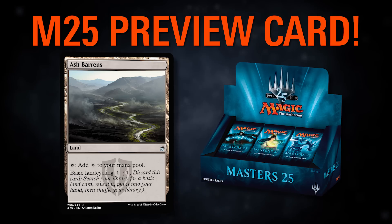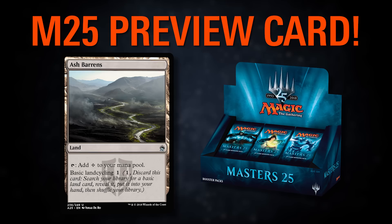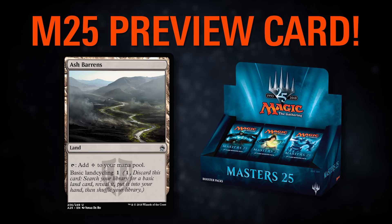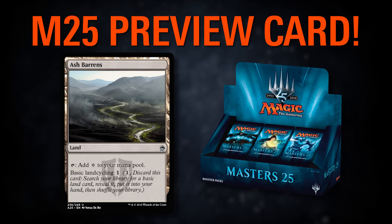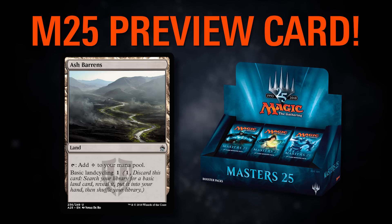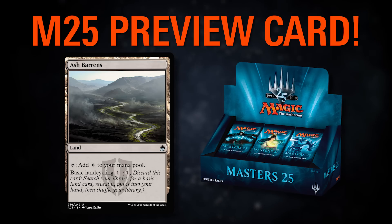Basic land cycling one means you can pay one mana, discard the card, then find a basic land and put it into your hand. Ash Barrens represents a land you can play if you're not worried about your colors — you just play it as a land. But if you are worried, you pay one mana, pitch it, and go find whatever basic land you need. The reason it's so good is shown by the price: it's a $4-plus common released in a Commander set, but hard to get. Ash Barrens coming back is great — and this will definitely drop the price.